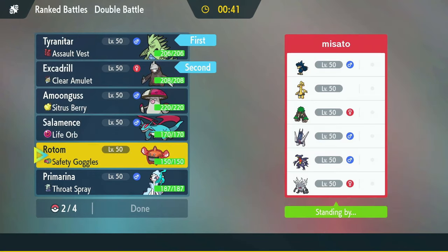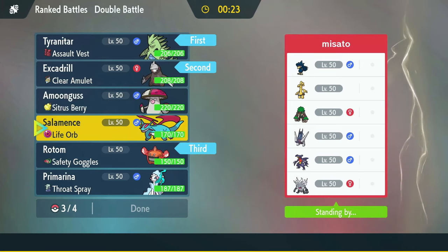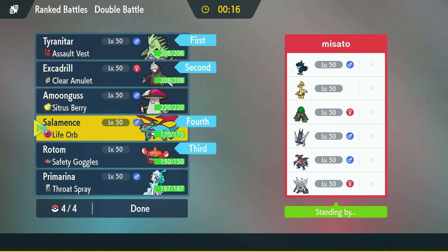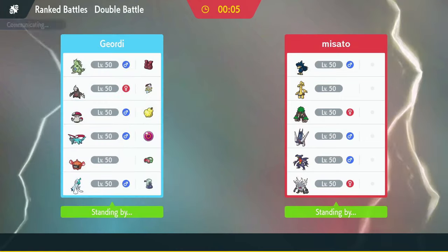I kind of want to bring Salamence, but Rotom actually does really well — there's a few things I can burn, Overheat hits a lot of those really hard, just doesn't really hit Garchomp. Amoongus doesn't feel great since they've got a couple Spore immunities, possibly another one, maybe a Terra Grass somewhere. I think I can do Salamence — it's pretty fast, it can hit some stuff hard, and we can match Tailwind if we get the opportunity. Salamence also does really well into Rillaboom, which causes some problems for Tyranitar, Excadrill, and Primarina.